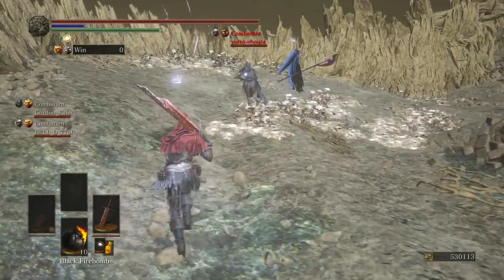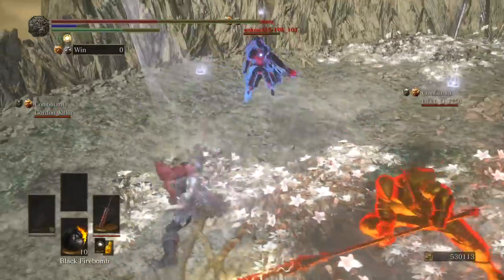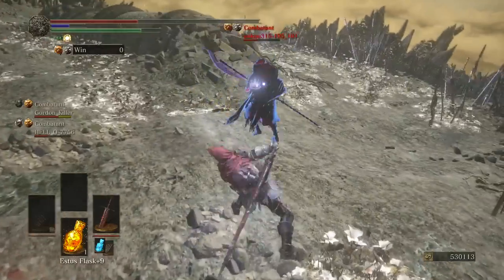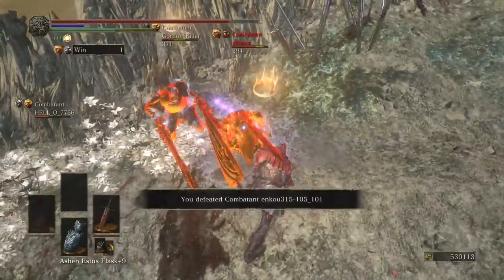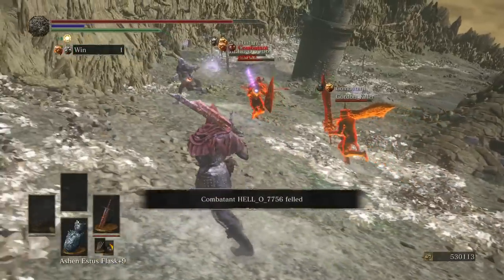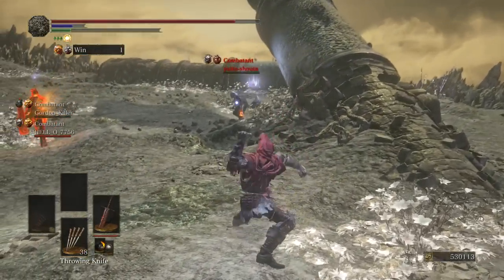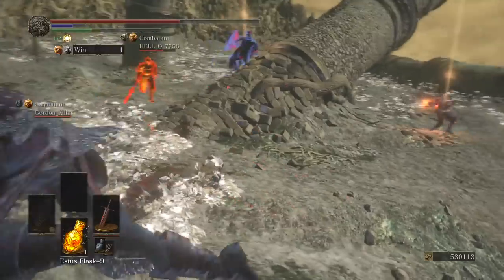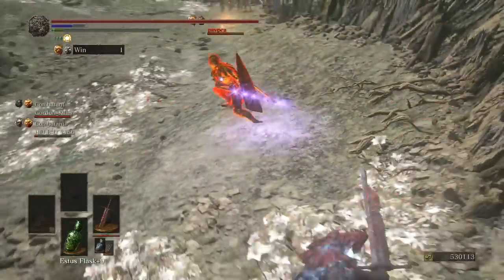Why does it always spawn me near all of them? Holy shit, how did I hit him? My teammate is shooting something behind me. I heal now. They got kind of screwed. I got very lucky there. I thought I saw somebody trying to plunge me.